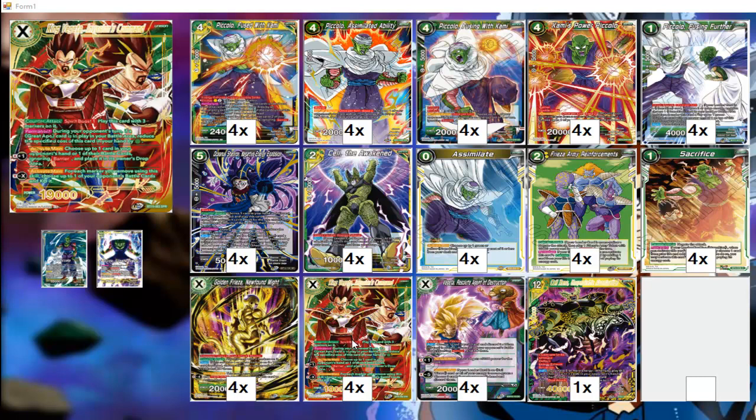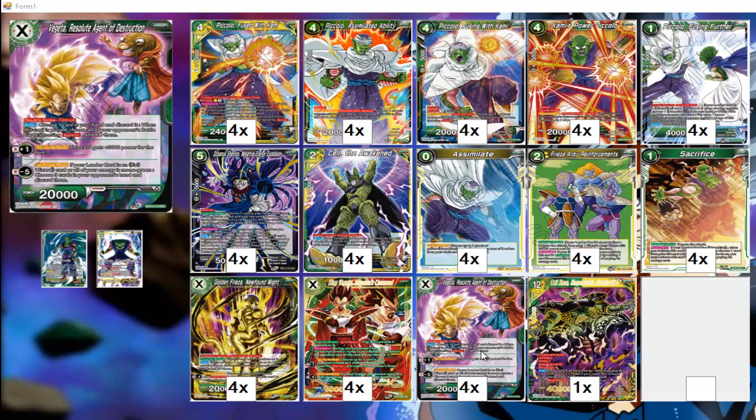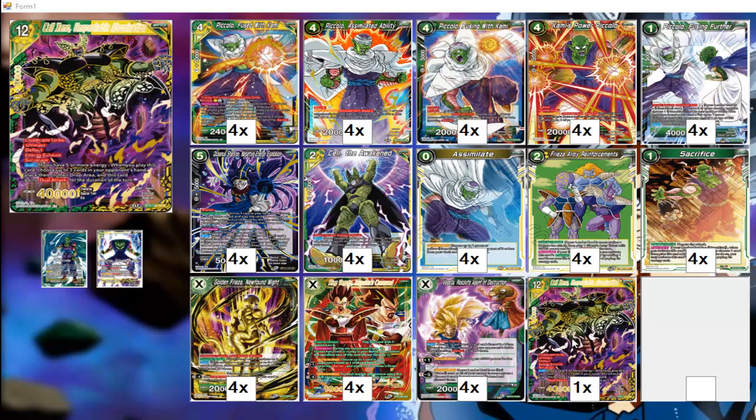King Vegeta helps with some hand control and board control. We add another board wipe with Resolute — its auto: when you play this card, choose a card from your hand and discard it, then ignoring barrier, choose one of your opponent's battle cards and KO it. That's a plus one ability gaining 5k power for the end of the turn, and it's double strike crit, so it'll be 25k double strike crit. As you can see, we're really focusing on the crit.